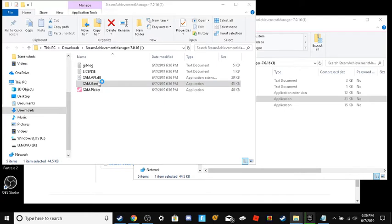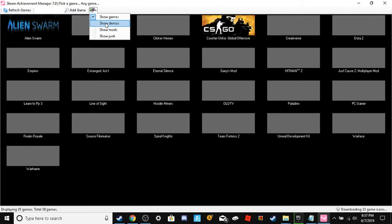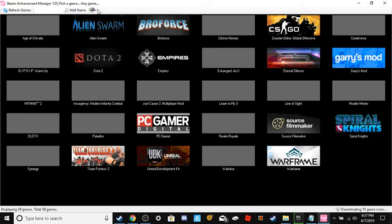Double click on SamGame again. Wait for it to load in — it takes a little while. It's going to open this window; full screen it. Click this little computer thing, show demos, show junk — literally show anything.